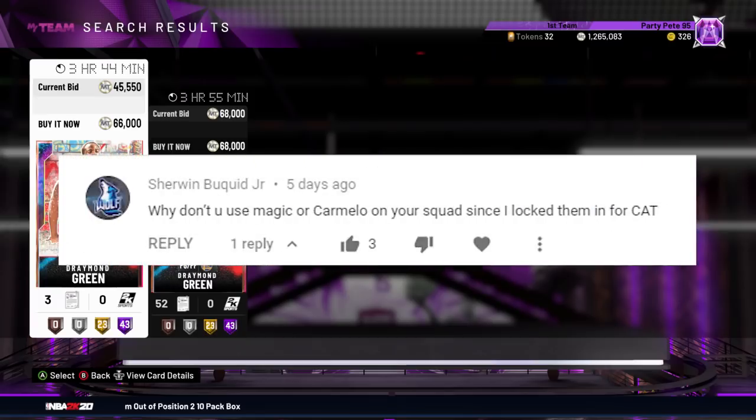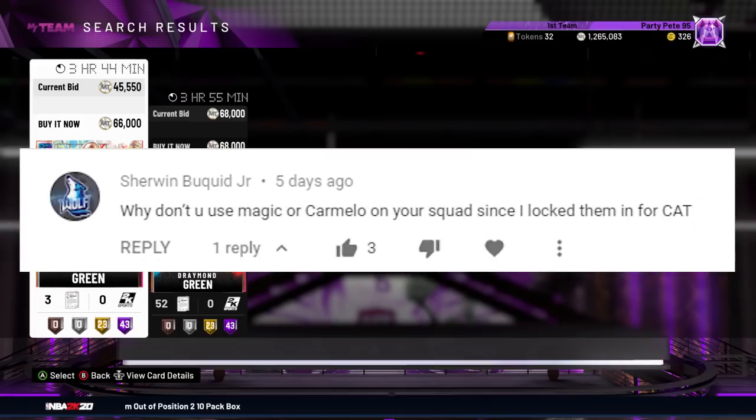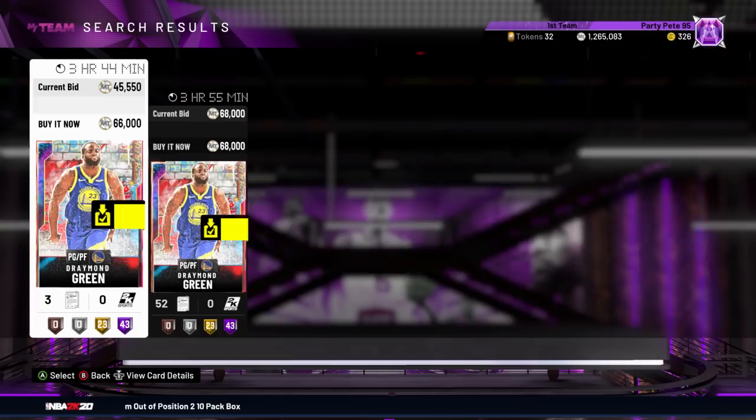I'll get asked a lot in the comments section of our 12-0 videos: why Draymond Green? Why not campus legend Magic Johnson, since he locked in the set for Carl Anthony Towns? The simple answer is Draymond is just a bully defensively and on the boards. Now on paper, Magic Johnson is the better card, but animations, though — Draymond is just more physical.